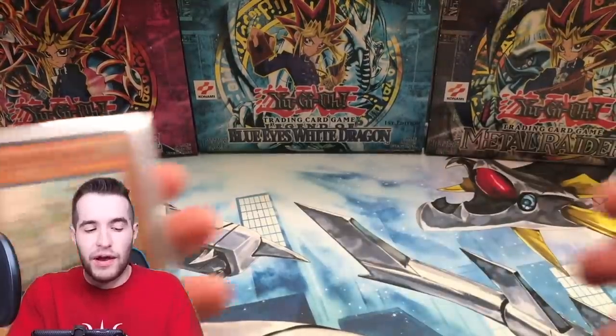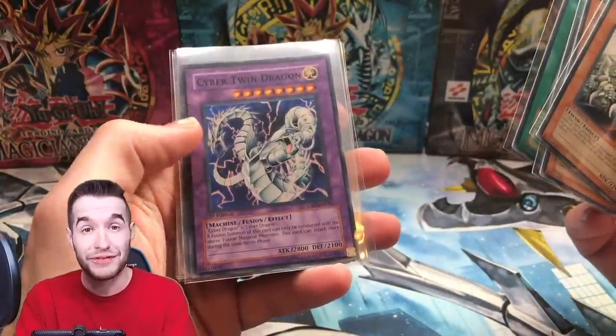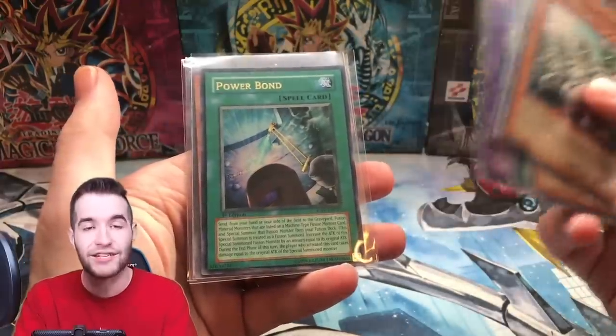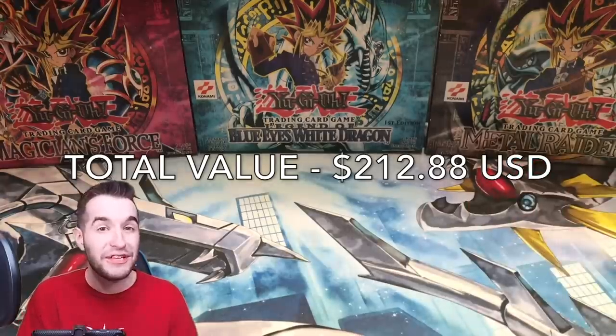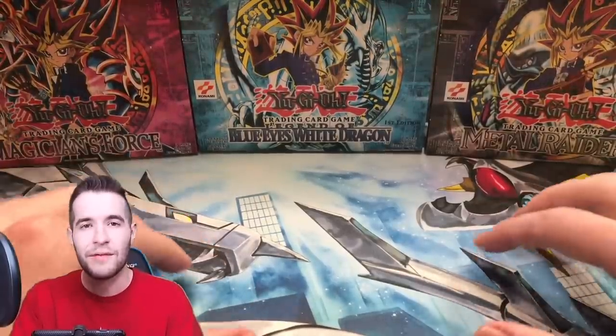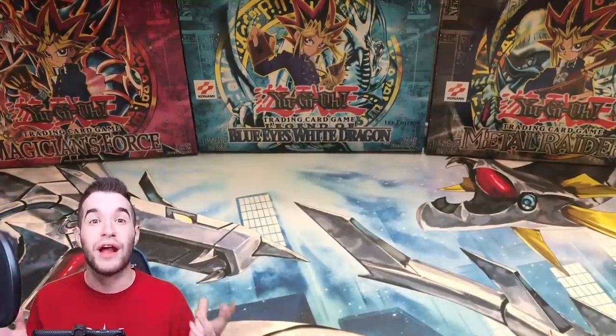Alright, let's go over what we got out of that box. We pulled Goblin Elite Attack Force, Cybernetic Magician, Skyscraper, Cyber Twin Dragon, Power Bond — that's actually probably the best pull — BES Crystal Core, and UFO Roid. That was rough, guys. If you're interested in a mat, check it out. We have another huge opening coming up, even bigger than this one, and hopefully it's not this bad. I've always wanted to open a hobby box Cybernetic Revolution and I never want to do it again. Make sure to like, subscribe, and I'll see you guys later — peace.